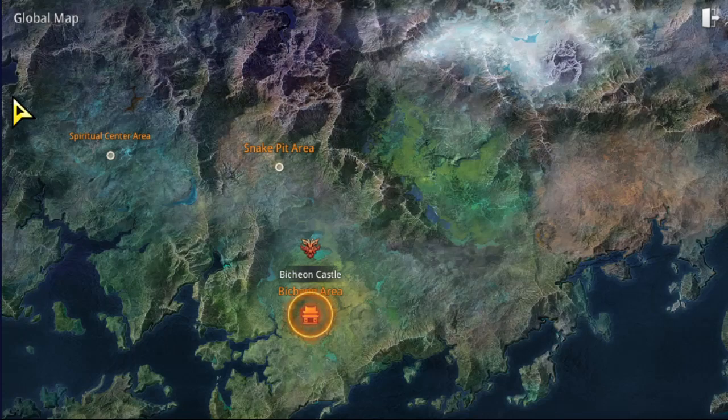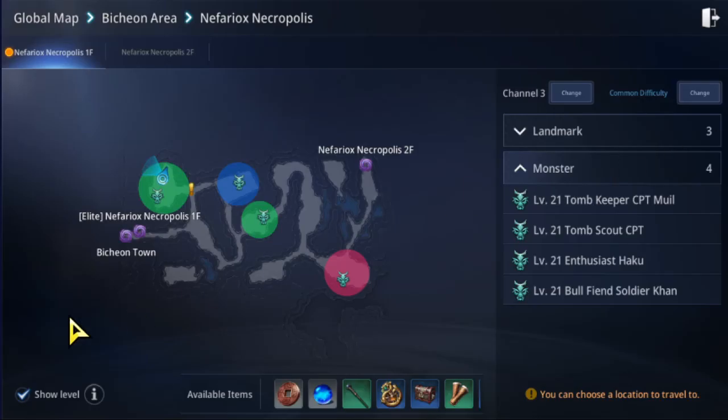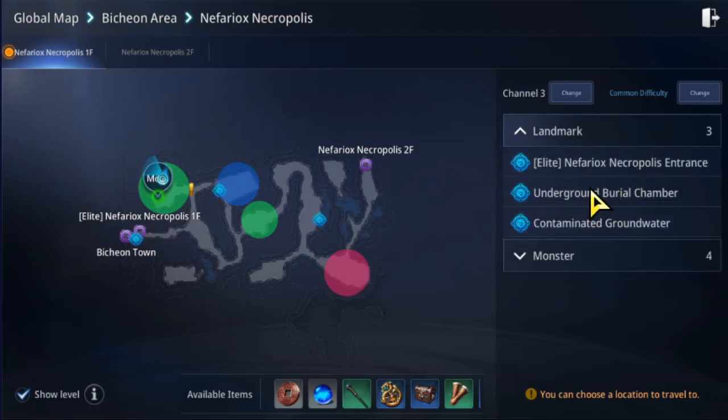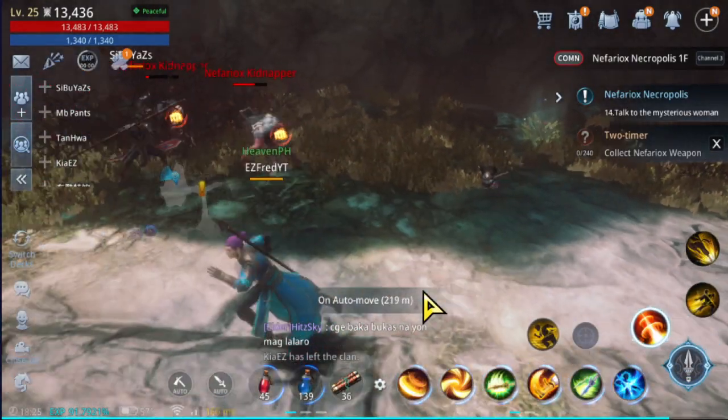Then just click Global Map so you guys can have an idea. It's gonna be in Binchon — Binchon Castle — and then go to Nefariok's Necropolis right over here, which is what we're looking for: Elite Nefariok's Necropolis 1M. You can click that, or you can just click on the landmark, then click Nefariok's Entrance, and this will take you directly to this place.